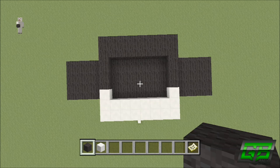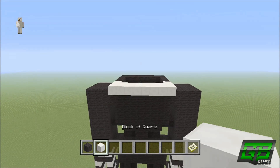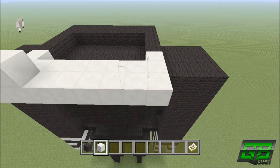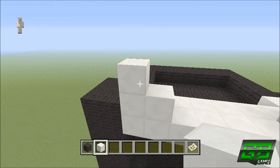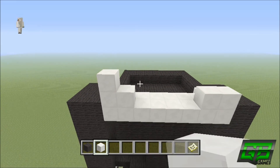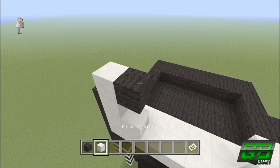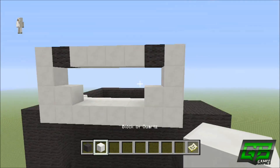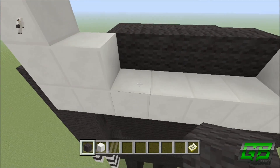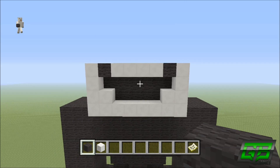For the face, the first layer is simply quartz — already done. Second layer: two quartz, leave four blocks, then two quartz. Next row: one quartz each side with a six block gap. The row after: one quartz, one black wall, four quartz, one black wall, one quartz — giving a smile shape. Indent four black wall on the lower row set one block backwards, and six on the upper row. This is the creepy smile the marionette has.